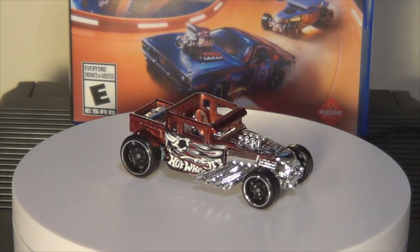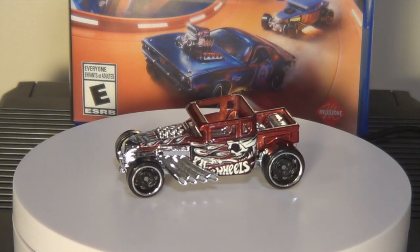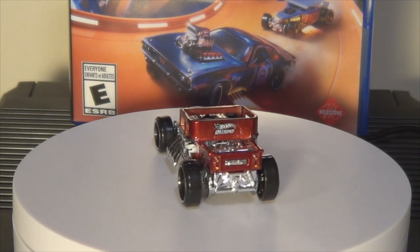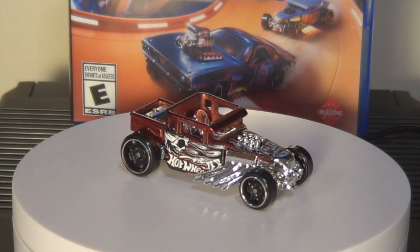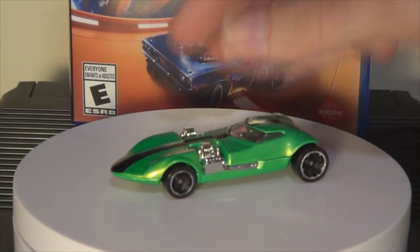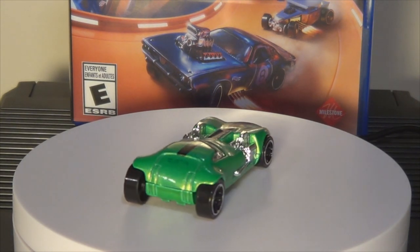They're kind of impossible to get anyway, because they're like hypebeast pieces that were barely even produced. They only made so many of them, they're all expensive. So, base game cars at launch — Hot Wheels Unleashed — let's just jump right into it with our first car: Twin Mill. The Twin Mill is a classic Hot Wheels casting. It's been around since 1969 — nice — and it was designed by Ira Guilford.